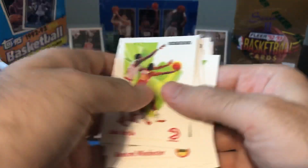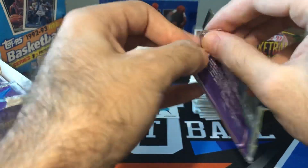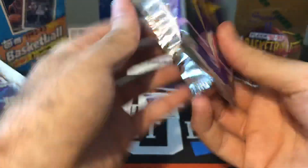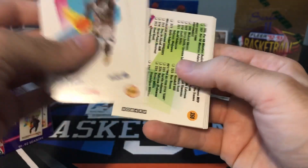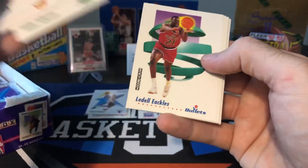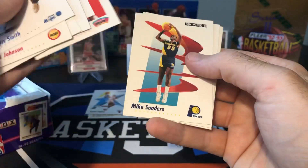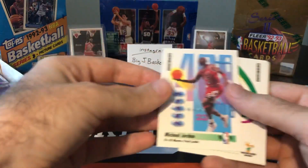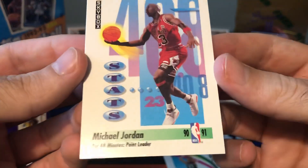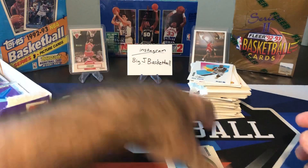Scott Skiles — I'm seeing a lot of doubles. It's a pretty big set, so even with 36 packs and 15 cards per pack, you're not necessarily guaranteed to get every card in the set, though you probably will. But we've already gotten a bunch of doubles. Avery Johnson. There's MJ number one — this is not the base card, it's the Per 48 Minutes Points Leader. Looks to be in pretty good condition at first glance.